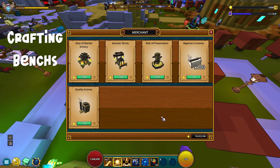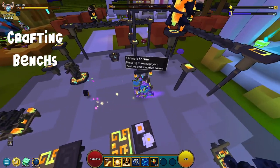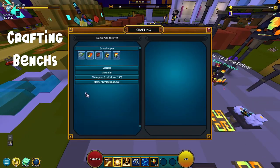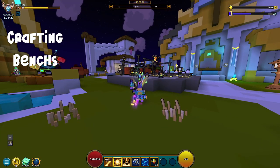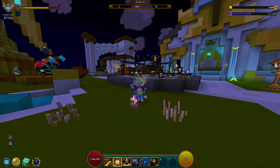This extra bench also gives a buff — it's going to extend the buff that you get. You basically only need the first two, and this is just an extra one. We're going to use the ones in the hub to showcase all of this. That was how you are going to acquire the crafting benches. Now we can move into the first bracket.